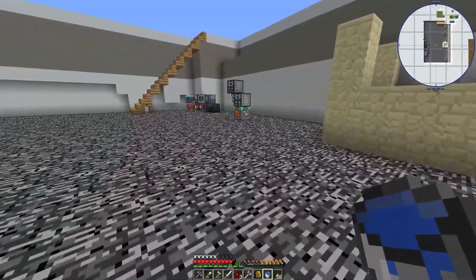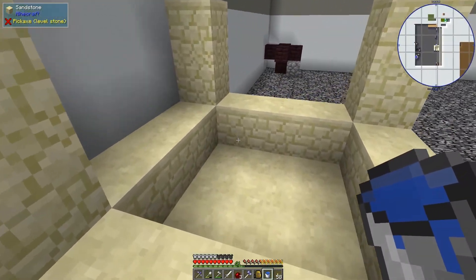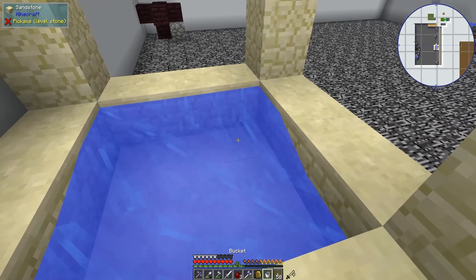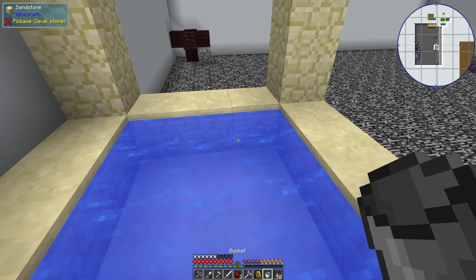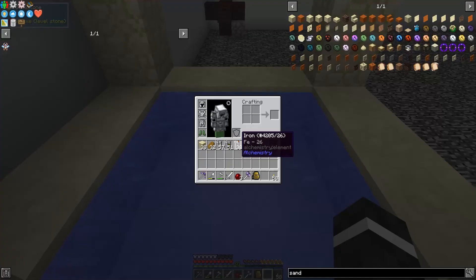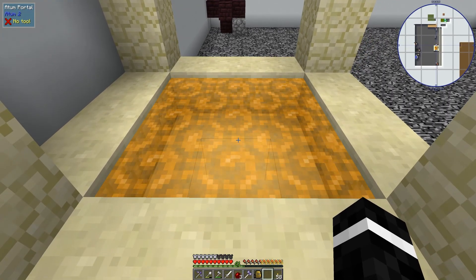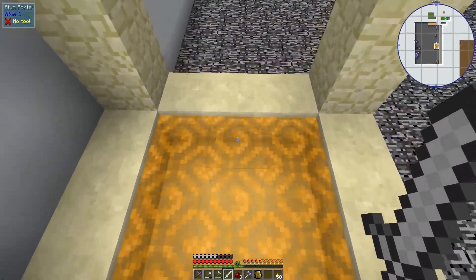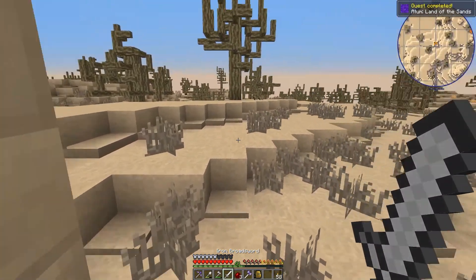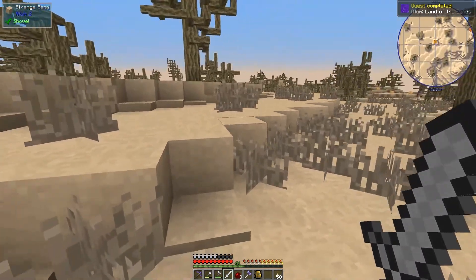Let's hope that counts. Drop. Oh, pretty! Are we all ready to die? Let's die — we will all die together. Hello, here we are. Quest completed: Atom Land of the Sands.